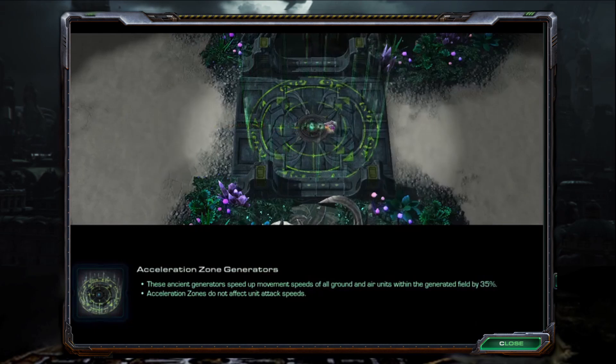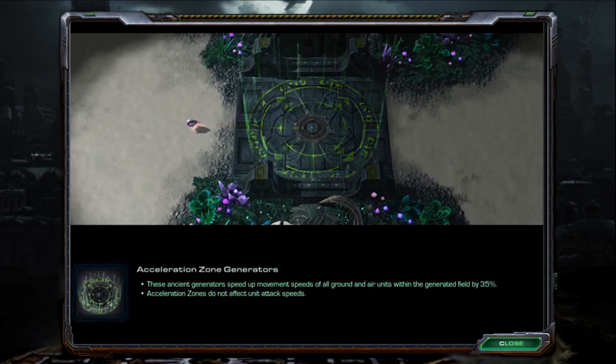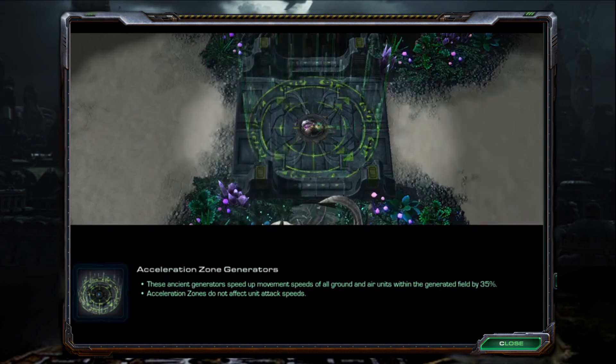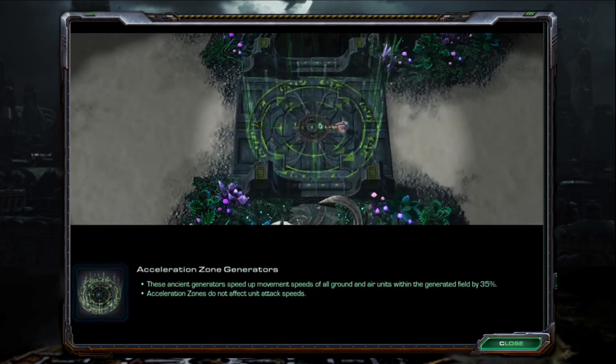Acceleration zone generators are ancient generators that speed up movement speeds of all ground and air units within the generator field by 35%. Acceleration zones do not affect unit attack speeds.